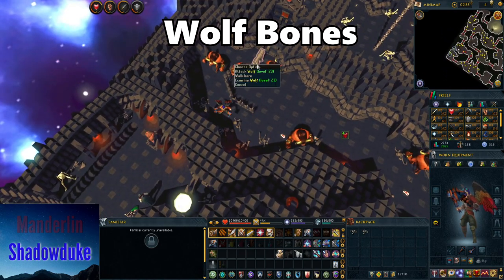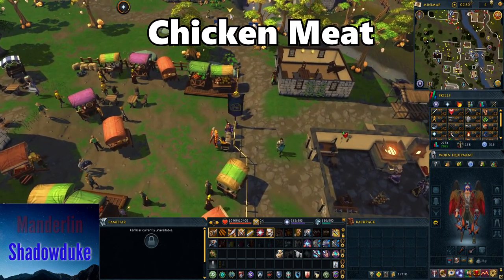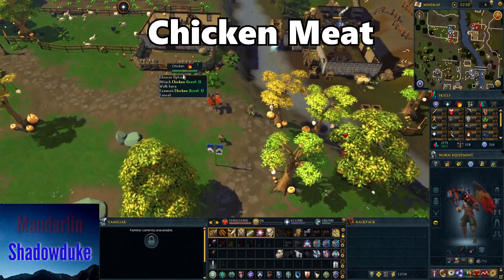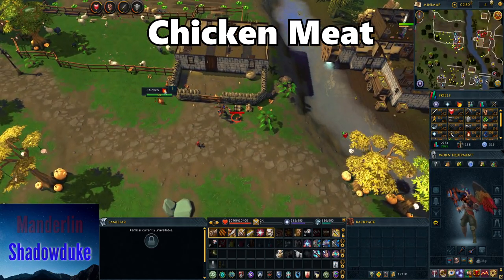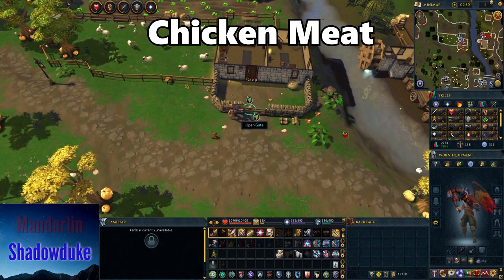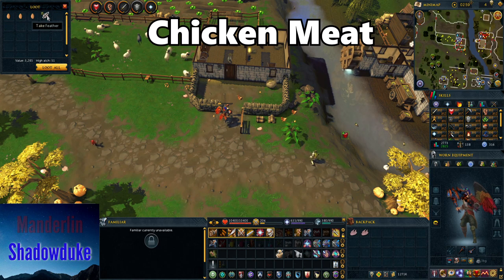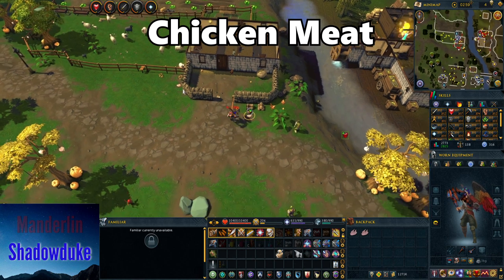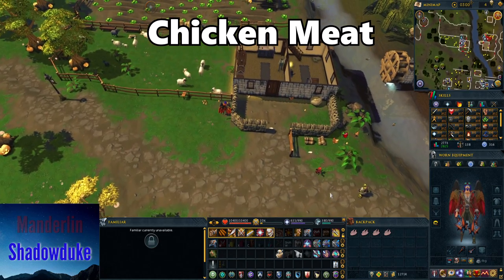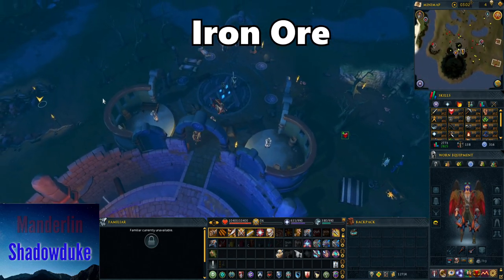You can bank either in Edgeville to the north or in Varrock to the east. Next up we have chickens for the dreadfowl. Teleport to Lumbridge and run north — you'll see a small farm with a lot of chickens. Kill all the chickens outside the gate, then lock yourself inside and they'll spawn more compactly. Pick up all the raw chicken meat and run south to bank.